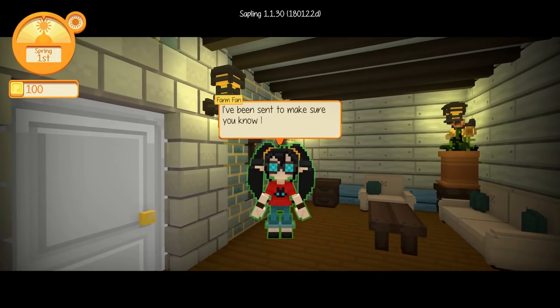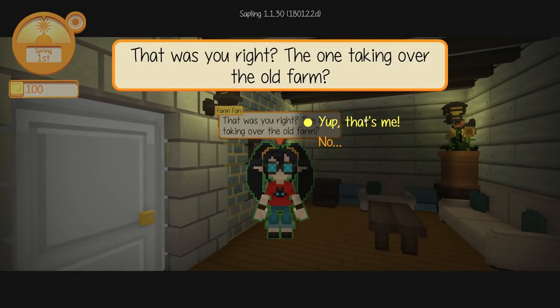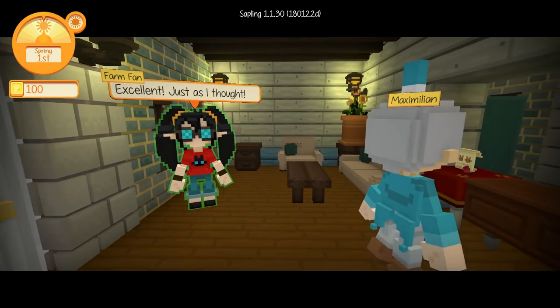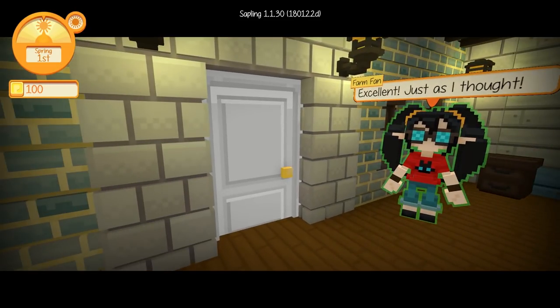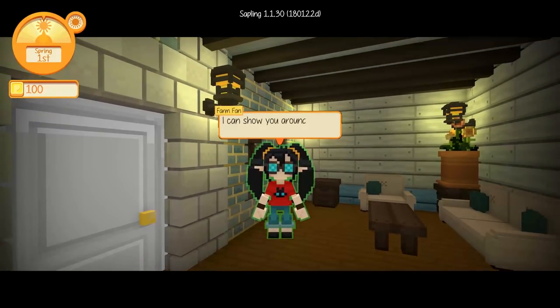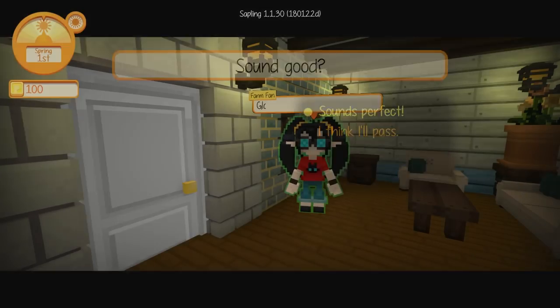'I really do like your glasses, and you have that lovely shirt too — the little cat shirt. I've been sent to make sure you know how to take care of the farm properly. The one taking over the old farm, right?' I believe you are correct — yup, that's me, we're about to try our hand at farming. 'So are you ready to learn a bit about farming? I can show you around the village and evaluate your skills. We need to make sure you know what you're doing, then we can give you a farming license. Sound good?' Yeah, sounds good to me, Farm Fan. 'Glad to hear it. First, I'll take you on a brief tour of the village, then we'll head over to the farm.'